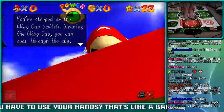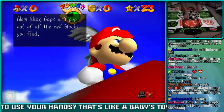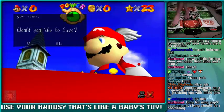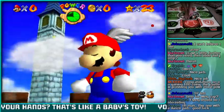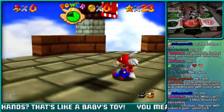You've stepped on the wing cap switch. Wear the wing cap and you can soar through the sky. Now wing caps will pop out of all the red blocks you find. Would you like to save? Yes please! So now I have all the wing caps.